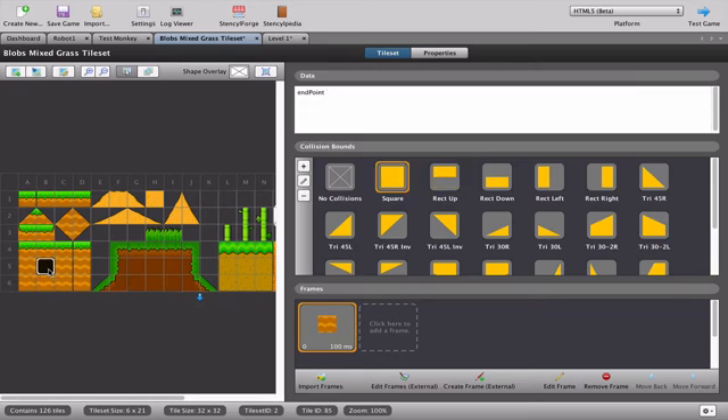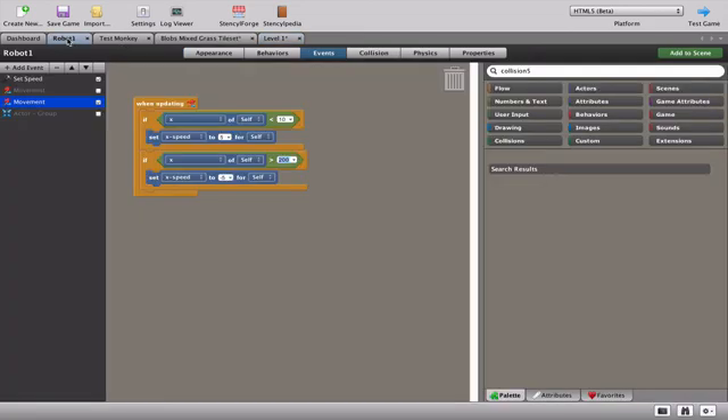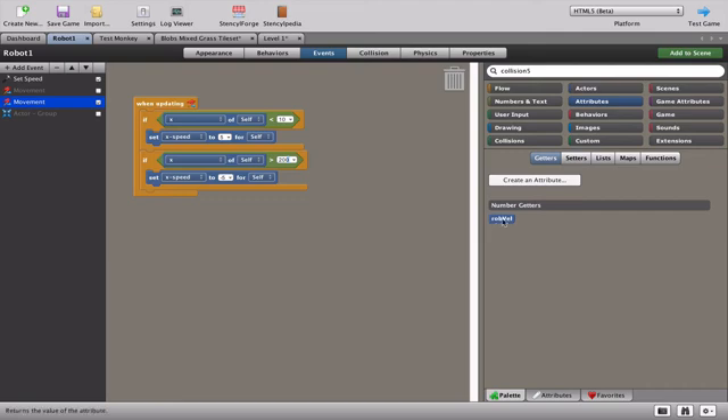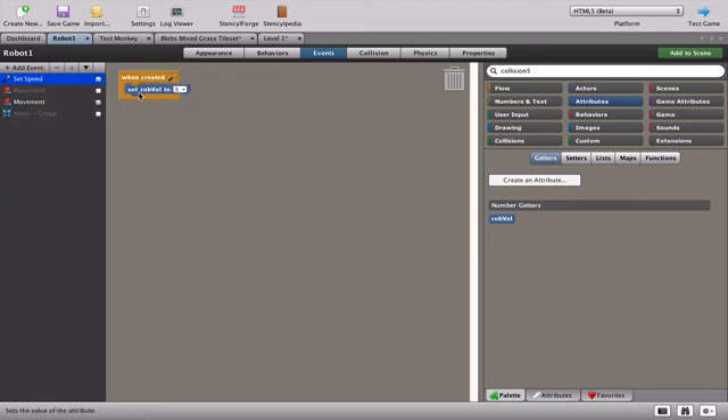Remember I used that exact tile in the level to mark the end points of each platform. Now let's go to the robot. We need to make instructions that say: when you reach the endpoint tile, turn around and go back where you came from. First, I set up an attribute called 'robot velocity' or 'rob_vel' for short. I set up a 'when created' block and set the robot velocity to five, which moves it to the right.